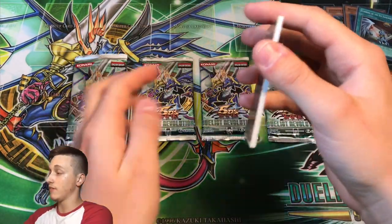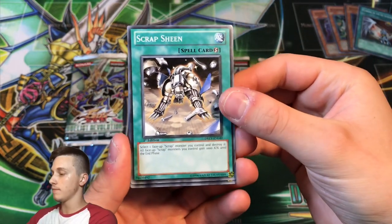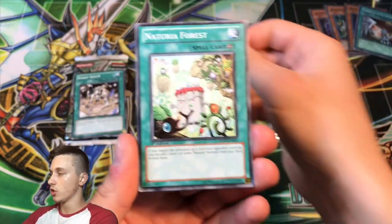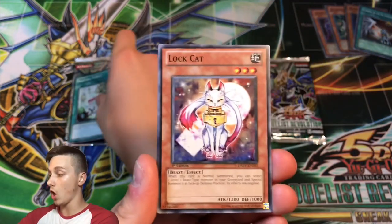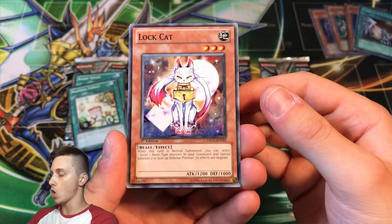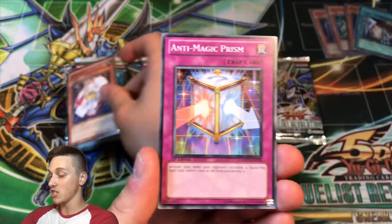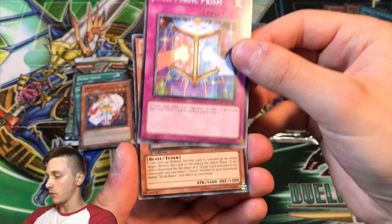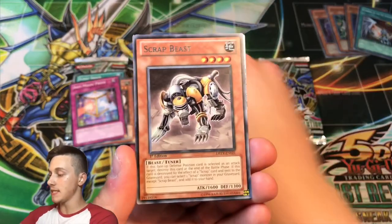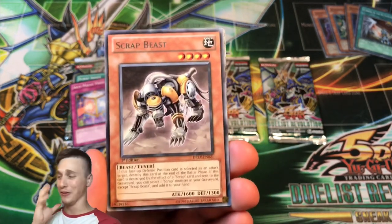Wow, that is an insane smell — absolutely intense and amazing. I haven't opened much of this set even in unlimited, so it's going to be fun. We've got Scrap Sheen, Naturia Forest — Naturia also comes in Ultimate Rare in this set — Lock Cat, Anti-Magic Prism, and behind Anti-Magic Prism...